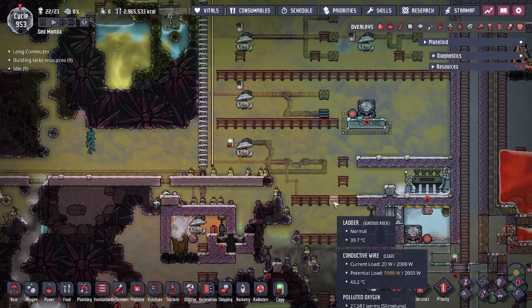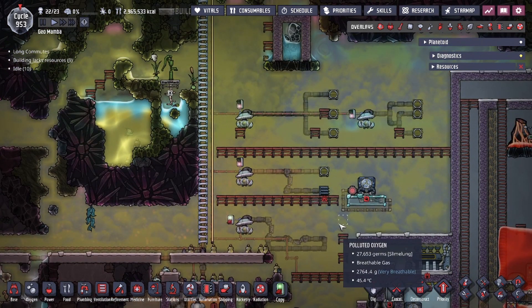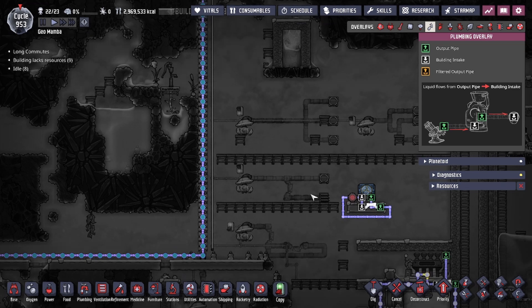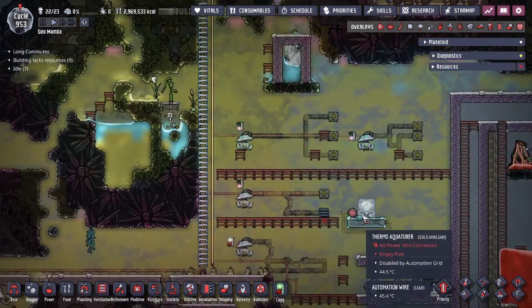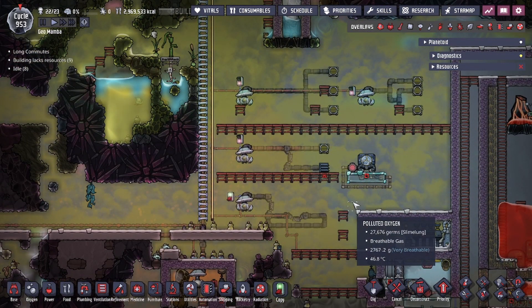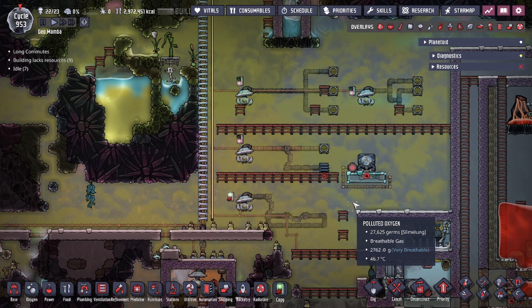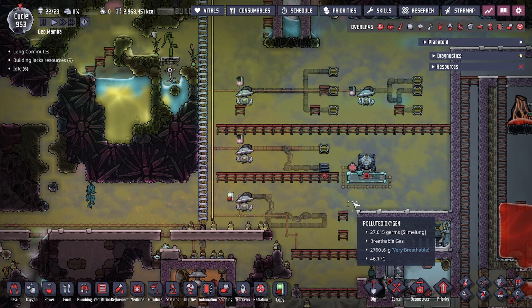That covers a lot of the pipeline basics for Oxygen Not Included. Everything we went over is applicable to solids, liquids, and gases — as long as it has an output pipe and an intake, all the mechanics work for all variations. If you guys have any questions about the pipeline mechanics or designs we showed, leave a comment down below. Hope you guys enjoyed today's video, and don't forget to like and subscribe!